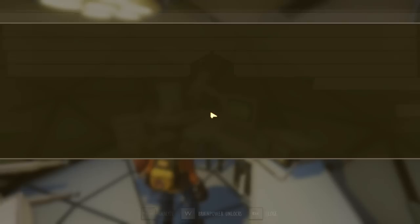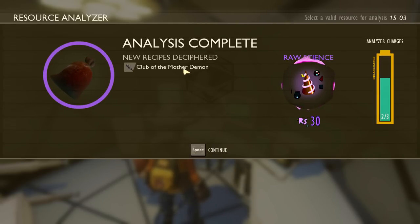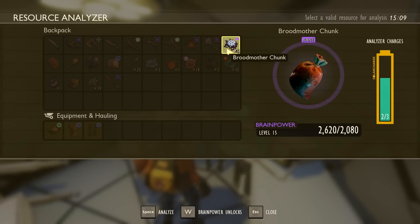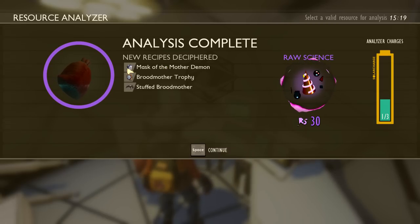Research time! Brood Mother fangs unlock the Club of the Mother Demon — love it, one of the best weapons in the game in my opinion. The Brood Mother chunks unlock the Mask of the Mother Demon, which I'm going to replace my black ox helmet with. I always use this mask with the roly-poly armor set until a bit later. And there is a stuffed Brood Mother!